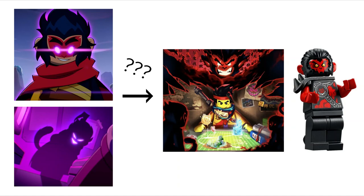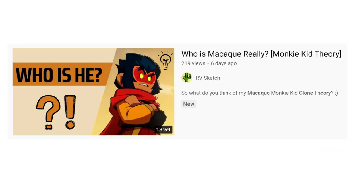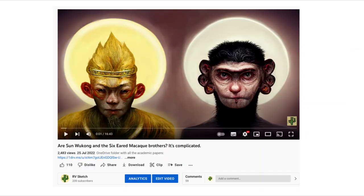Whatever was planned for Macek in Season 3 was obviously cut out, possibly because they couldn't fit it in. And I'm going to go off the assumption that whatever was planned for Macek in Season 3, we will see in future seasons. Now, if you watched this video, I discuss how I strongly believe Macek is or was a hair clone of Sun Wukong. Essentially I believe this because he looks a lot like Sun Wukong, he has a lot of the same powers, we know clones can develop their own personalities in Monkey Kid, and in the book Monkey Kid is based off — Journey to the West — the six-eared macaque is actually made from, or part of, Sun Wukong.